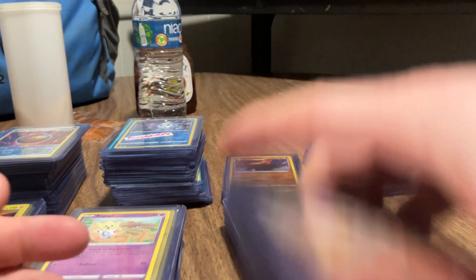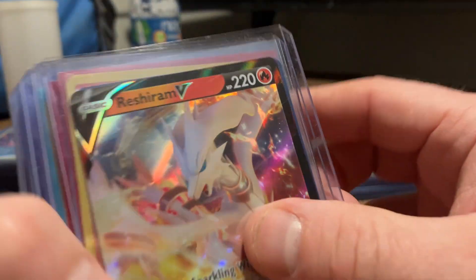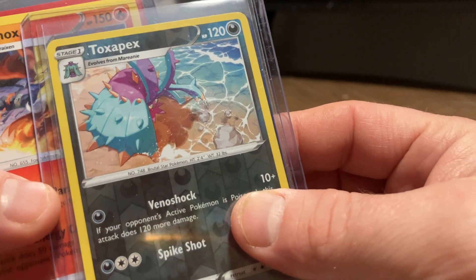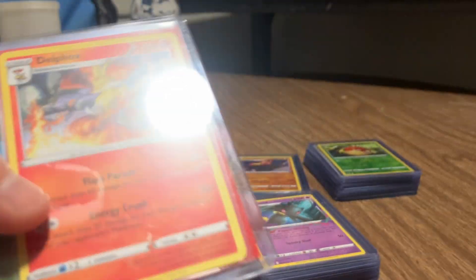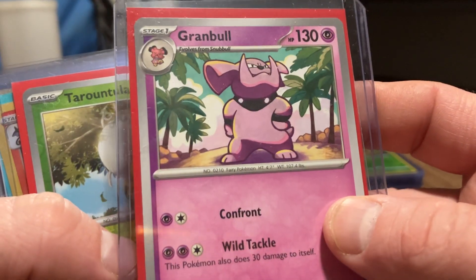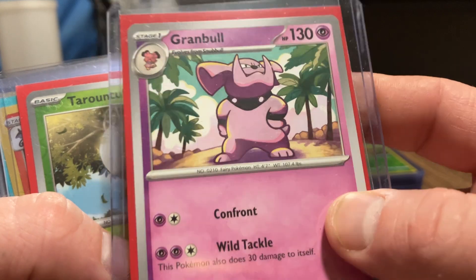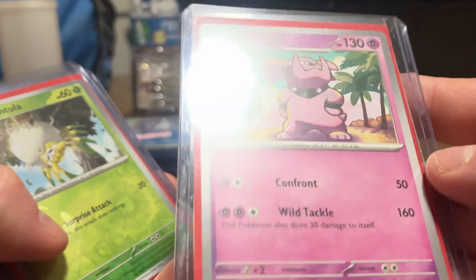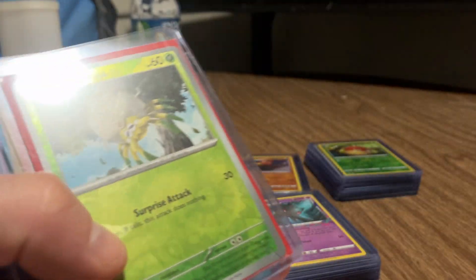Let's move on to this pack because I know there's a good one in here. Here's a Pikachu V and a Snorlax. Doll Fox. And a Grimer. This is non-holographic, some sort of Grimer, but I like Grimer and Sneasel so I got these.